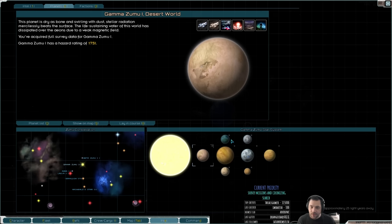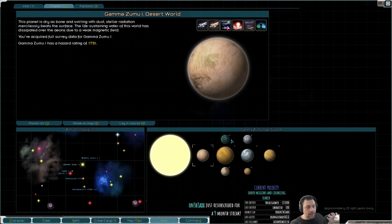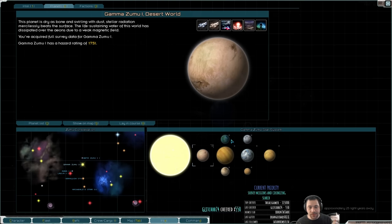Gamma Zumu has the advantage of that. Some of its disadvantages: in version 0.91 this would have been a more ideal system to colonize, but now that there are colony items, it actually might not be the best. Let me quickly go over colony items.